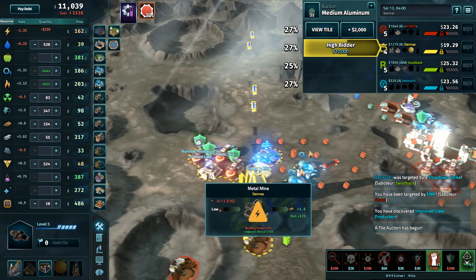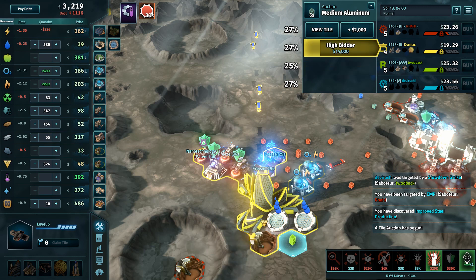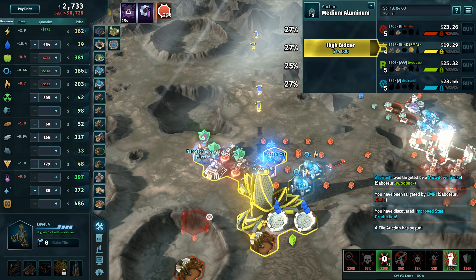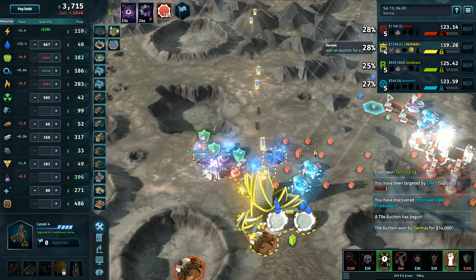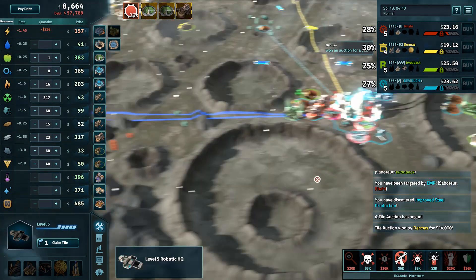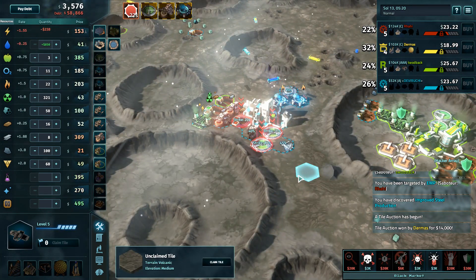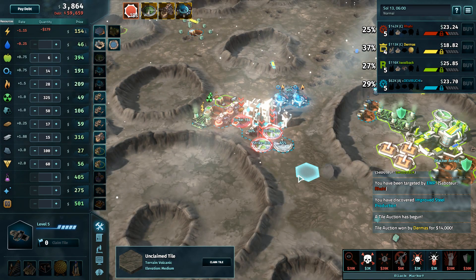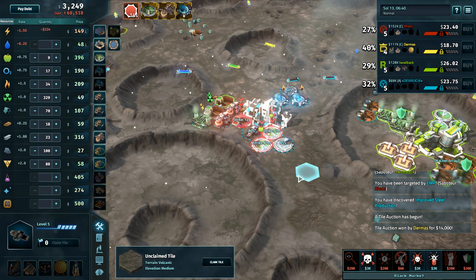Steel has just stayed absurdly expensive this whole time, and Rahi in particular has to be happy about that. This high steel price keeps down Dermis, which is great, and it's also a great source of cash. If he ever wants to upgrade that's just going to be another boost to the price. Devaruchi kind of recovering — also made it to HQ5 with 57,000 in the bank, just no late-game moves yet, and that is definitely a concern.